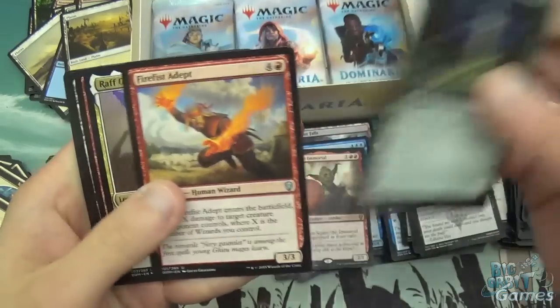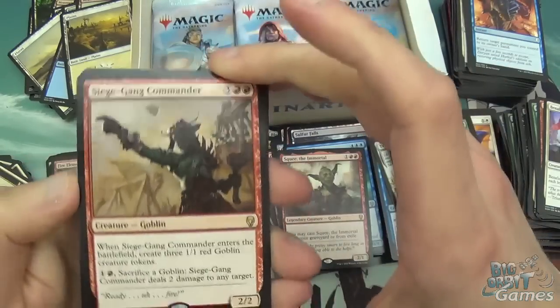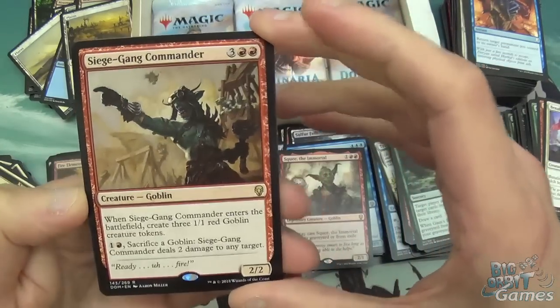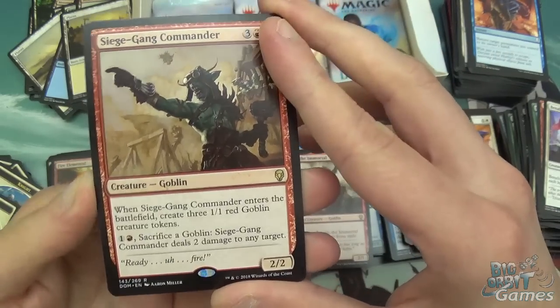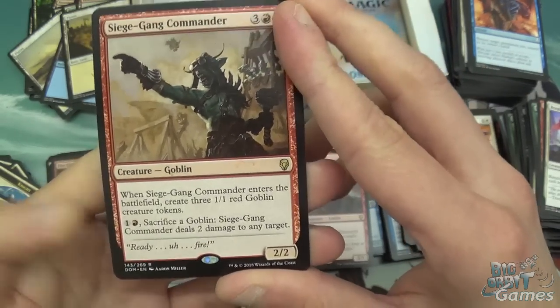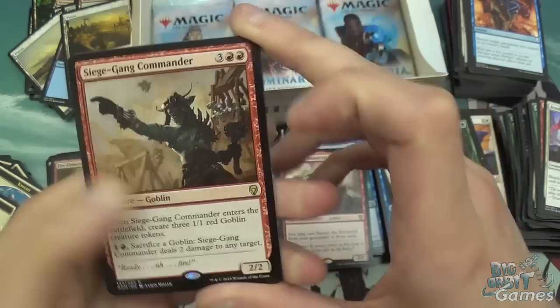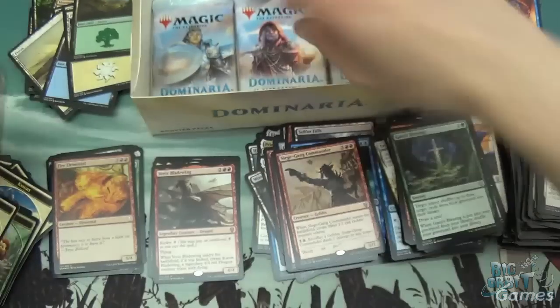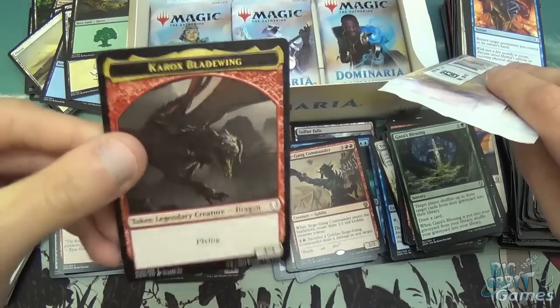Gaius Blessing, Firefist Adept, Rathc Passion, and Siege Gang Commander — another nice reprint. Three and two red for a 2/2 goblin. When it enters, get three 1/1 red goblin creature tokens, and you can pay two, sacrifice a goblin, and it deals two damage to any target. And there's the Karrux Bladewing token, which looks pretty awesome actually.